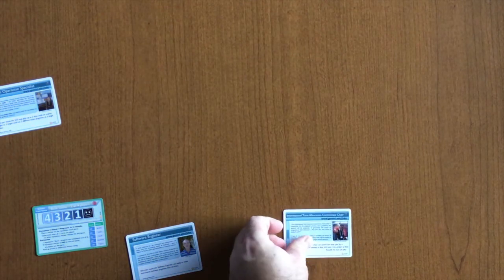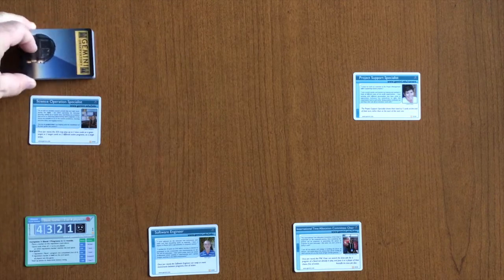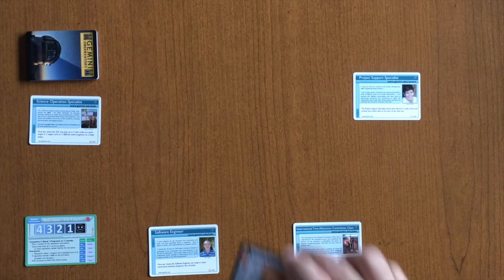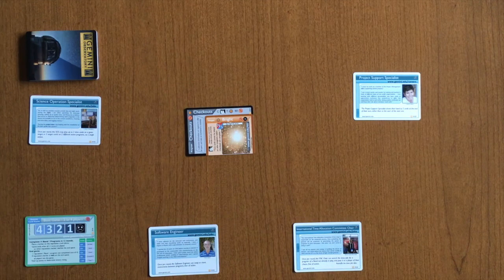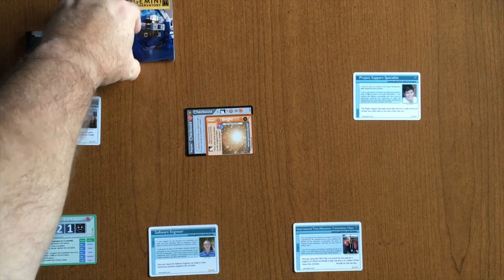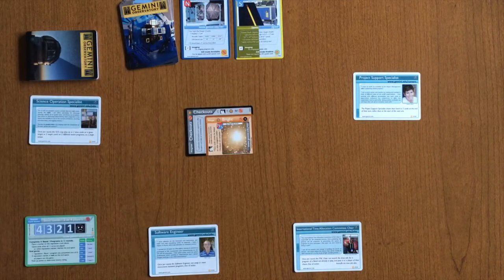To set up for the game, start by choosing a scenario card. With the basic game, there's only the basic scenario, which comes in a three player or a two-or-four player variant — make sure you choose the correct side. Next, each player will choose a role, either distributed randomly or by player choice. Shuffle the weather deck and place it face down next to the first player. Place the checkouts card in the center of the table with the checkout side up. Then shuffle the instrument deck, place it face down, and flip up the top two cards to designate the instruments available for the first turn.